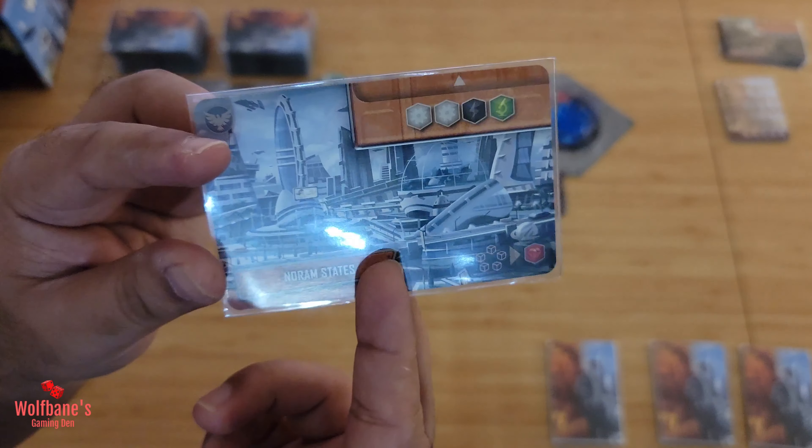That ends the round. Flip the round marker to round two - drafting now goes counterclockwise - and repeat the three phases for rounds three and four. One important note: for cards in construction, you can choose at any point to abandon construction if a card no longer fits your objectives. You can recycle it, but this is suboptimal - any cubes already on it go back to the container and do not return to you, and you only get the recycle benefit, which in this case would be one blue cube.